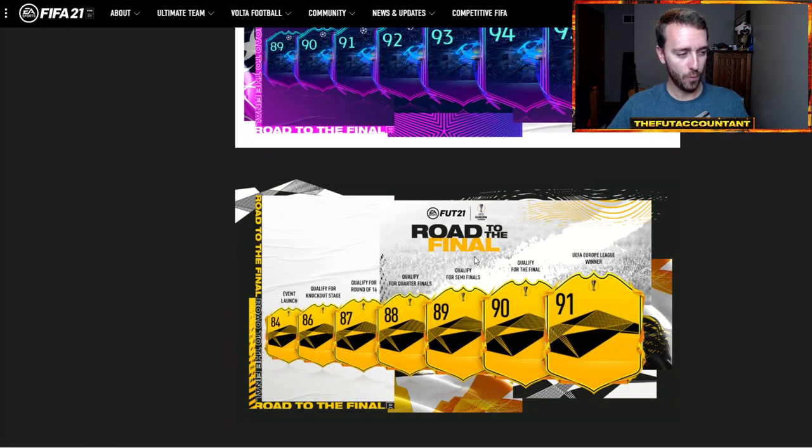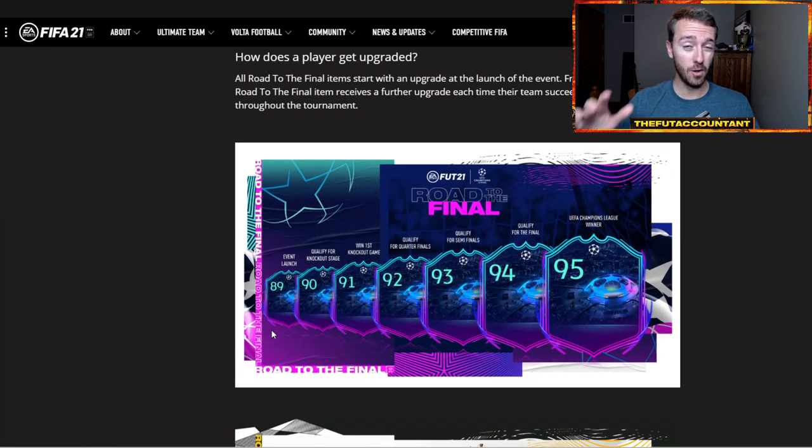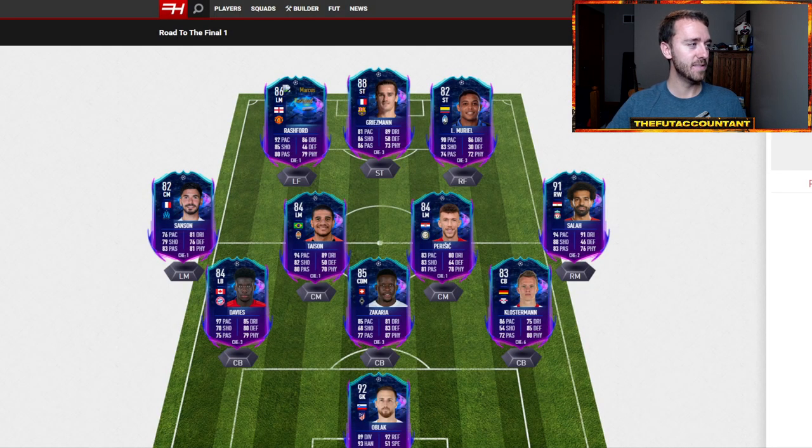Same thing for the Road to the Final cards — their Europa League event launch will happen, they'll qualify for the knockout stage, and they'll get that first upgrade. Just keep in mind that these cards are not going to get updated right away, although they are live items. And this is the team: Rashford, Griezmann, Alphonso Davies, Salah, Klosterman, and Zakaria headlining the team from today.